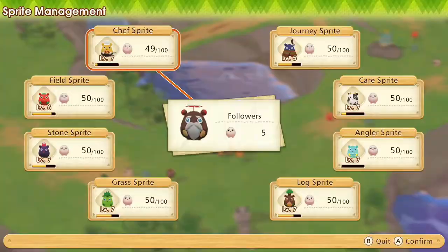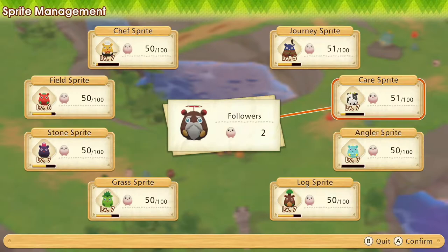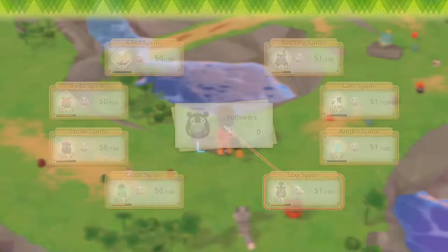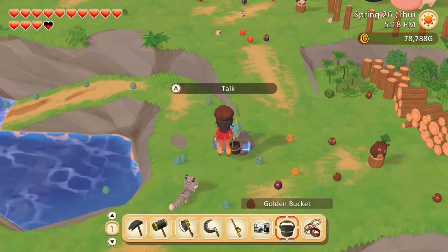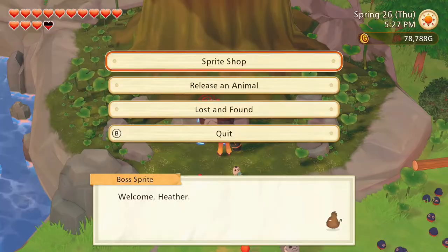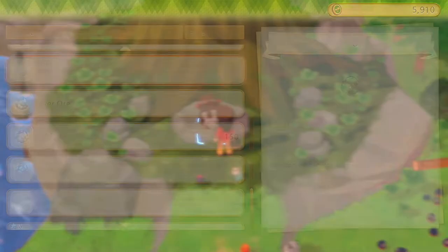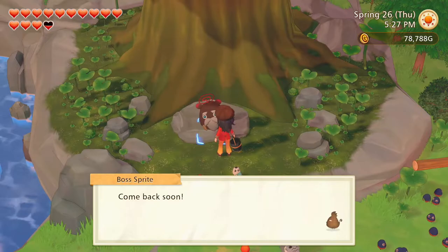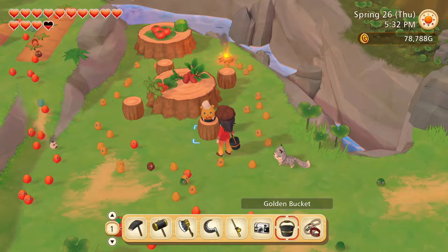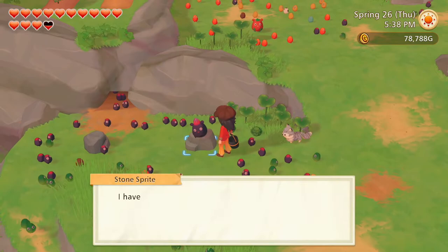Moving on to the earthsprite village. We have five new followers, and what do they have for us? Giant freshwater prawn and yellow perch, supple logs and logs, alpaca wool and rabbit fur. At the shop — nothing really. Of course we can always spend our sprite coins on orichalcum. There's also potato salad, mixed salad, clematis and green pepper, gold and iron ore, and grass.